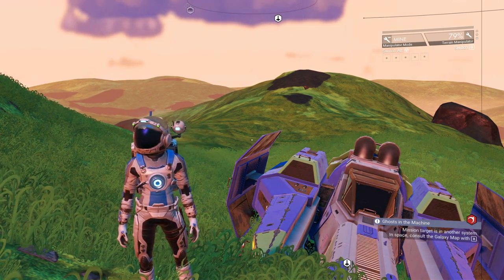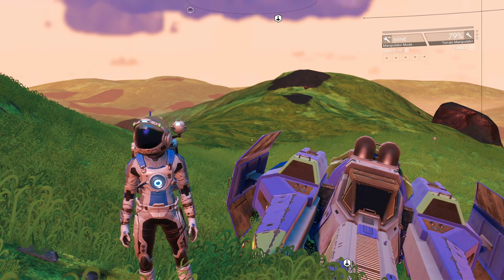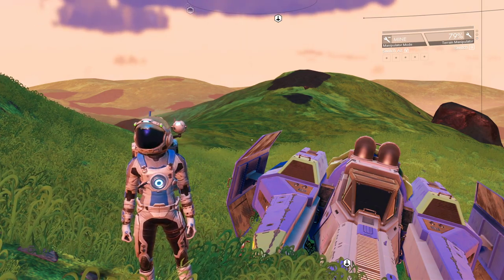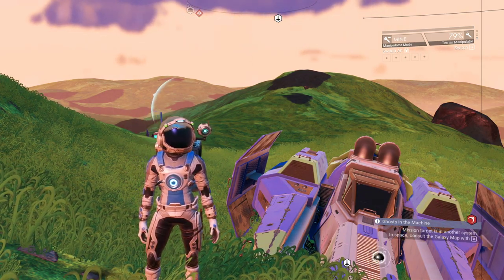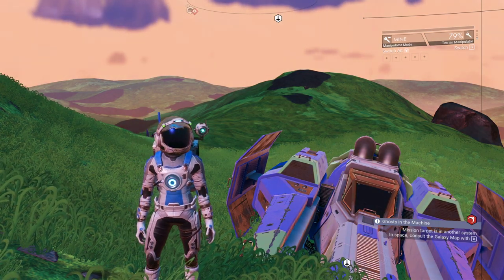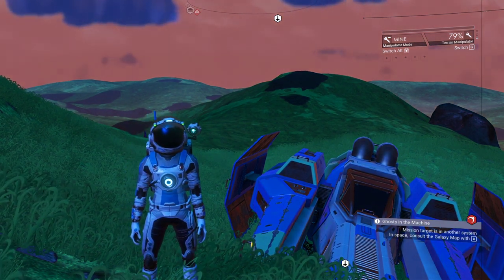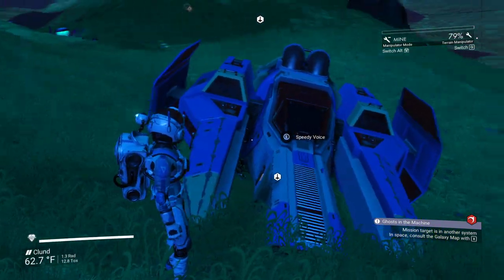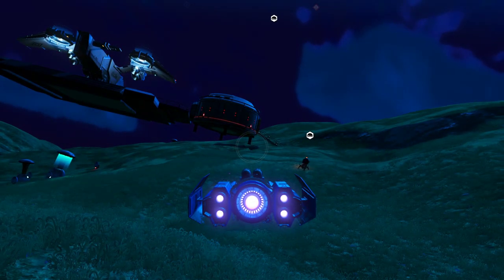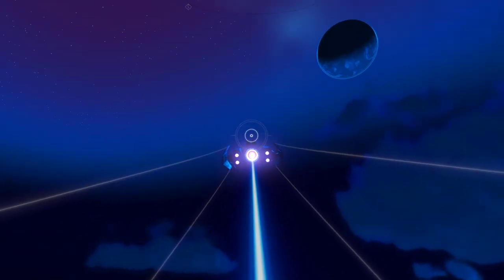Similarly, if you're getting a freighter that you found on Discord or Reddit, or if you want to come get this one, you'll want to create a base in a nearby system — preferably one that doesn't have civilization. This is a red star system with no race, so you can warp here directly if you're in the neighborhood without setting off the freighter battle, or you can teleport here and set off the freighter battle. Since we have the freighter selected, we're going to warp to the system — you can see Mistress of Frost is sitting right there on my landing pad. She came directly here through the teleporter.